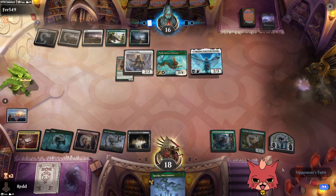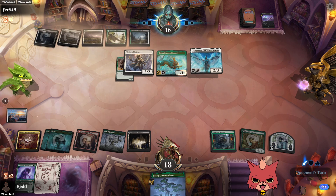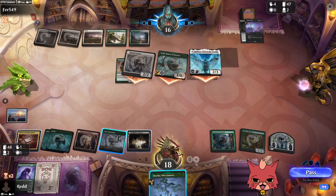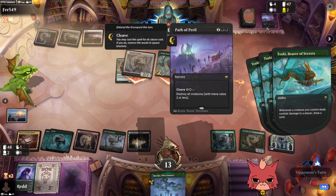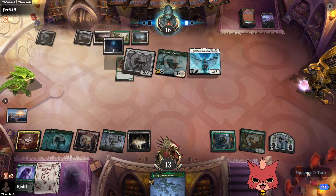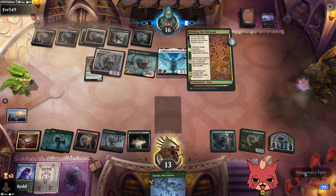Destroy all creatures with mana value two or less — wow! Path of Peril just wrecked us! They also get to draw three cards off the swing. They don't know what we have in hand, but don't worry — it's nothing scary. Path of Peril, are we going to see that card more often?